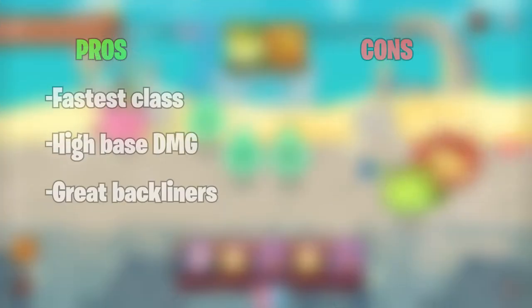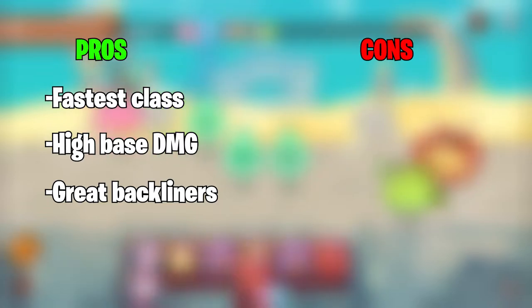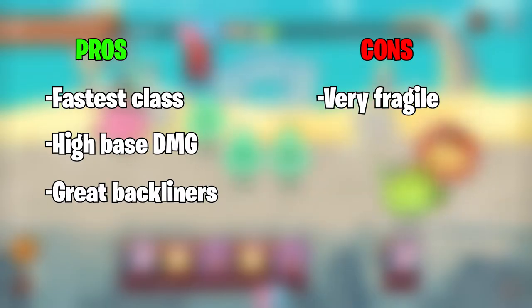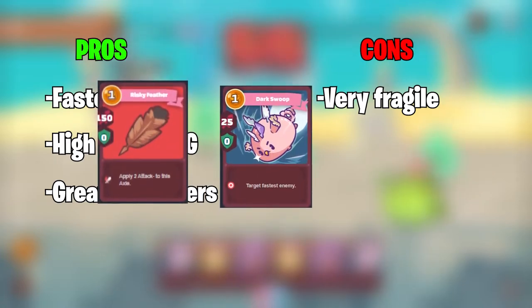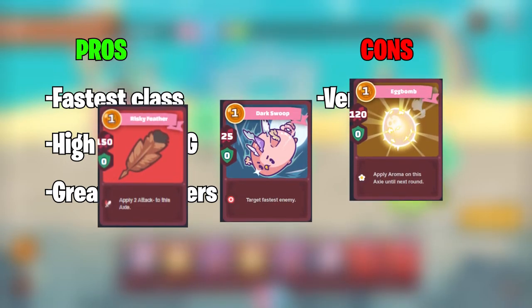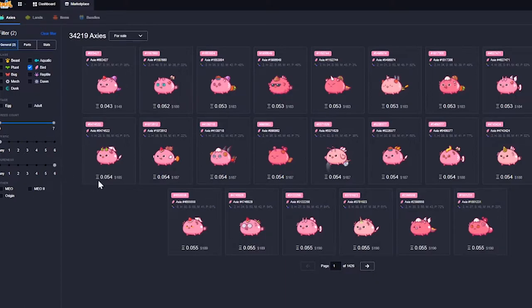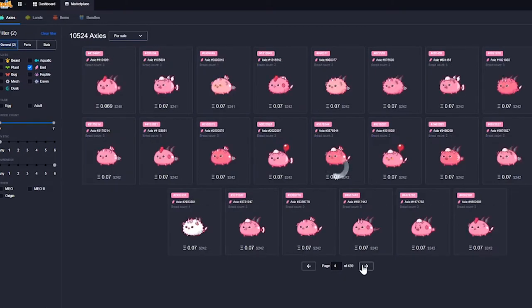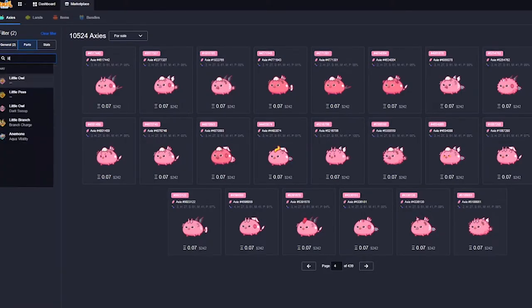However, similar to Beasts, Birds are the glass cannons of Axie Infinity. Although they can dish out huge damage, they are very fragile at around 300 HP. In most cases it requires three to four cards to fully wipe an enemy, and most Bird cards do not have high shield stats so they cannot defend themselves well. When looking for a Bird, it's important to understand what build you're going for, as Birds can be combo reliant. You should always look for a pure Axie to ensure you attack first.